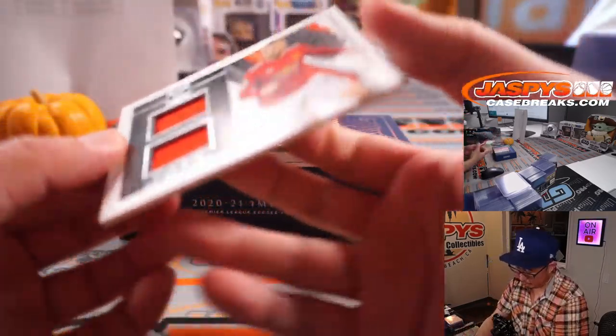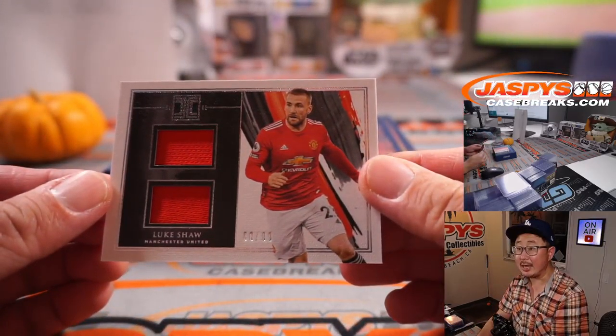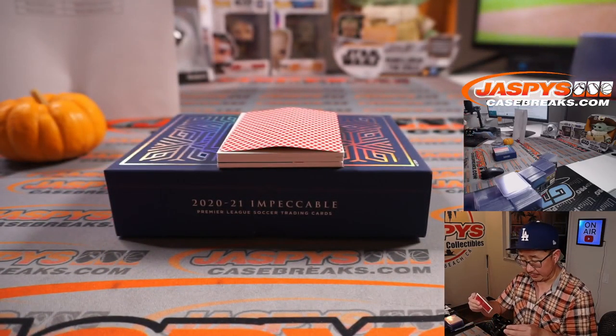And we've got Luke Shaw, dual relic, 88 out of 99 for Man United. Once again, that's for Will.